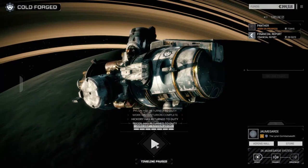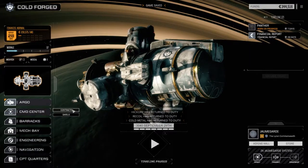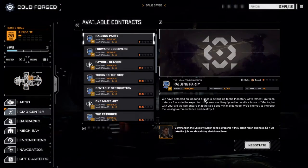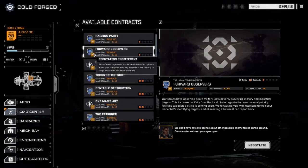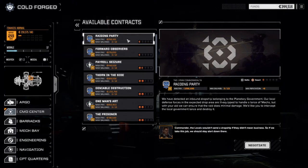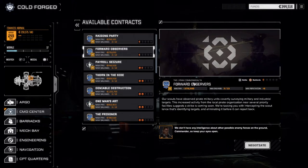Let's manage our tasks — we should be done in four days. Got to go through our financial report: 230,000, not too bad. One more day to get our pilots back. Let's have a look at the command center and get into a second contract. We can probably do one of these smaller ones — raiding party's not bad, forward observers is not bad. Battle in the desert, battle in the badlands.